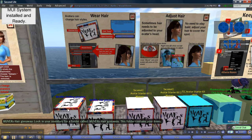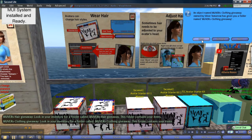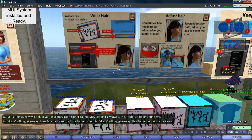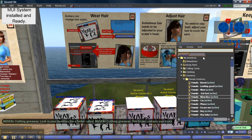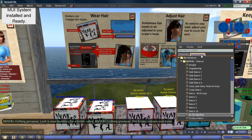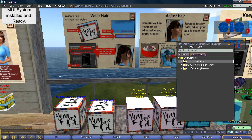I'm going to click Keep. And while I'm at it, I left clicked here on the clothing and I'm going to also take that one in. So go to inventory — whenever you get something, right away it will be in recent items. So here it is. This is something I just picked up.